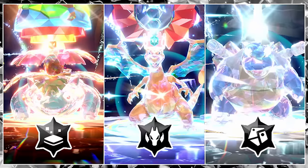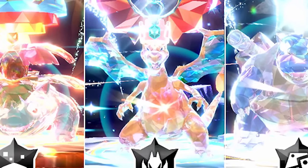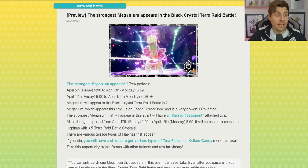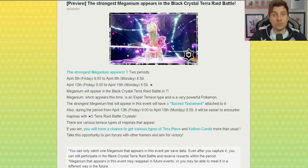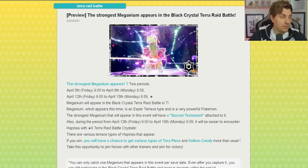Off the back of the trio of 7-star Tera Raid events that we had for Blastoise, Venusaur, and Charizard after the announcement on Pokemon Day, we finally have our next 7-star Tera Raid event featuring Meganium. The event goes live for the first time from the 5th of April, running over the weekend until the 7th of April, and then it returns the following week from the 12th of April until the 14th. From that second phase, it will be accompanied by a Blissey 5-star Tera Raid event giving you more rare candies, XL candies, and Tera Shards — a good way to stock up on items and tools for building your team.